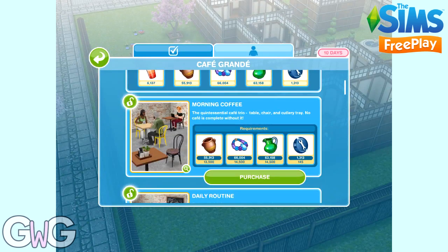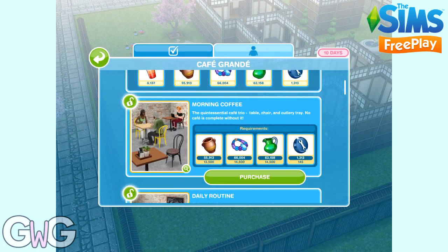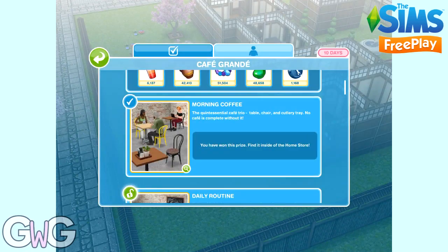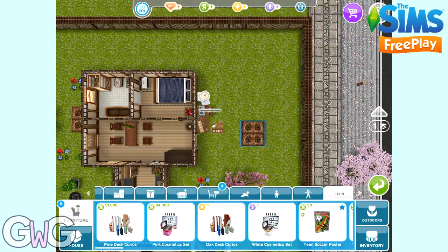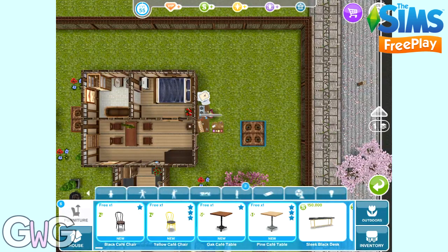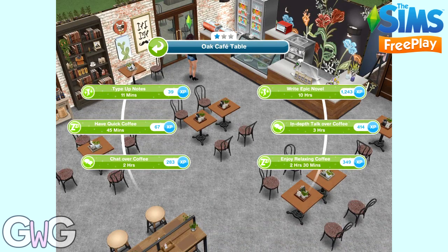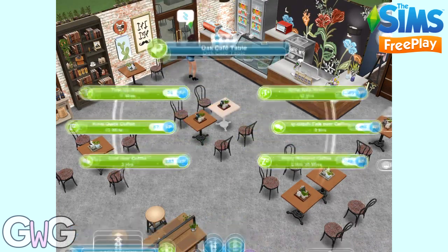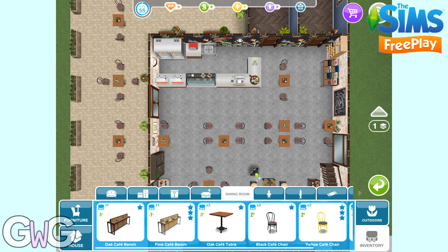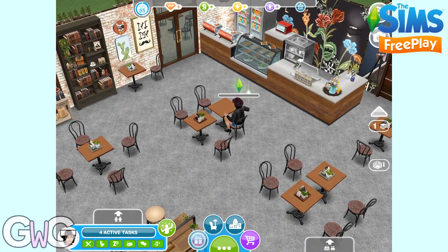Morning coffee is our next pack. In this one you can find cutlery, chairs and tables — probably the least interesting pack. These can be found in the decoration and dining room sections. In the dining room section you can find the black and yellow café chairs and the oak and pine café tables. In the decoration section you can find the oak and ash cutlery trays. A tip: if you put the cutlery tray on the small table from the same pack, you can't do any of the actions on the table, so put it on a separate table. Also, you may find you can't pick up the cutlery without picking up the table — just pick up the table, find it in your dining room inventory, and place it back without the cutlery in the way.